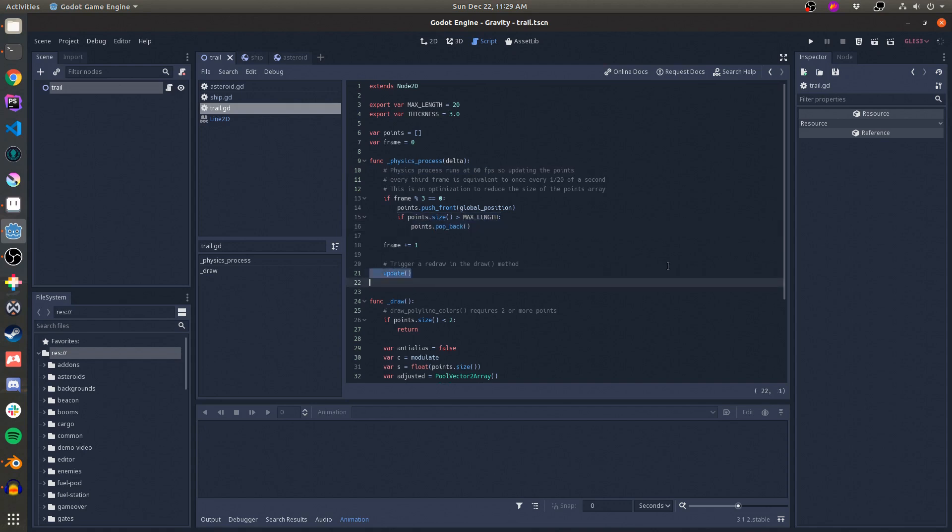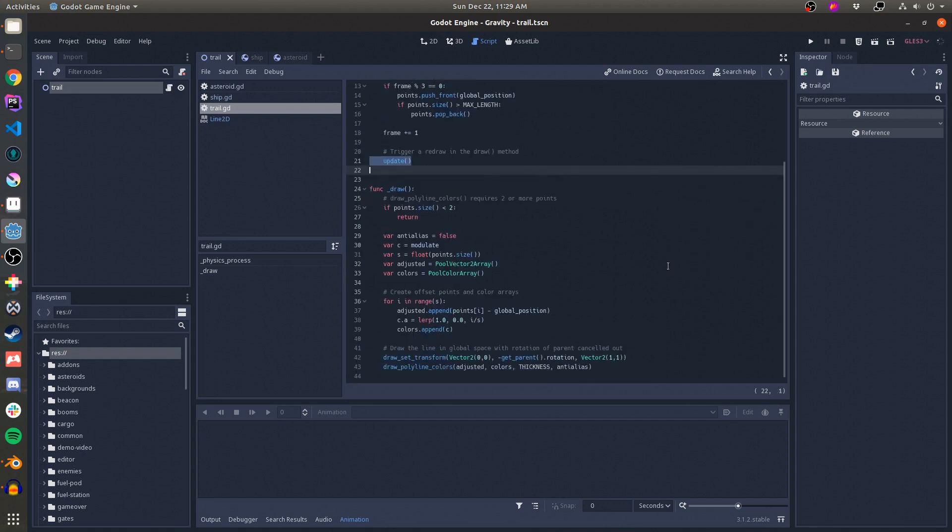Then I call Update Every Frame, which triggers the Node to redraw itself in the Draw method. In Draw, I'm using a method called Draw Polyline Colors that can draw all of the points in one go. That method requires two or more points, so I return immediately if there aren't that many. Then I loop through the points and adjust each one by subtracting the current global position of the Node 2D — this is important, otherwise the trail would move with the node instead of living in global space.